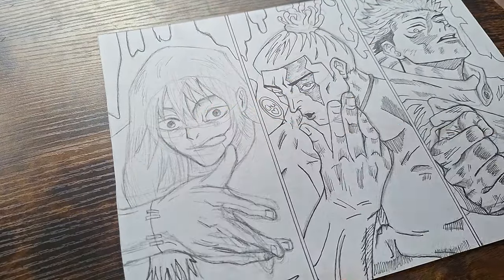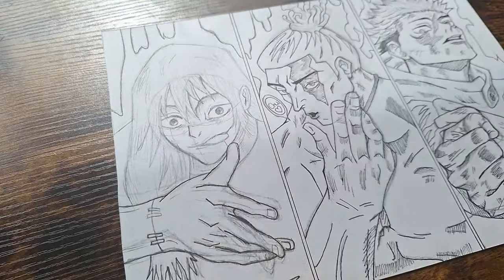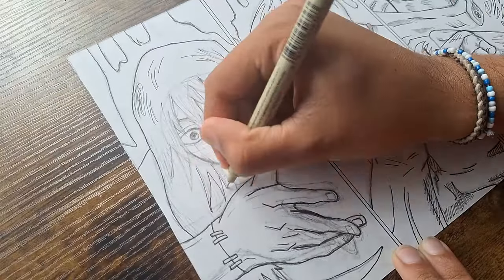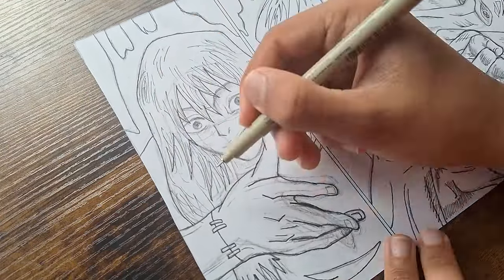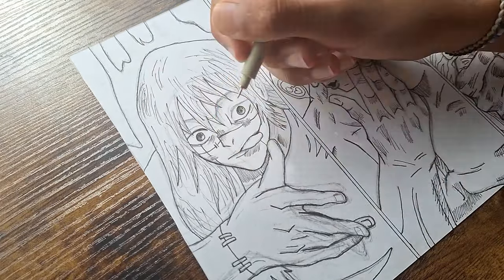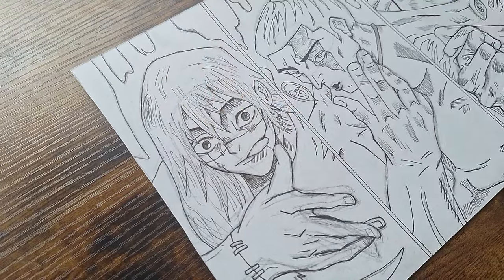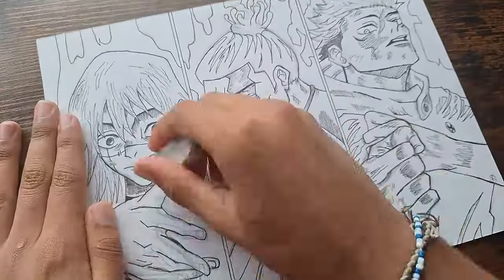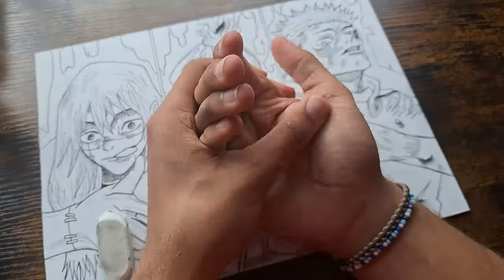Once I was done inking Toto, I moved on to inking Mojito. Over here, I switched from my Staedtler 0.3mm fineliner to a Sakura Micron 0.25mm. Then I used both an eraser and a kneaded eraser to remove any remaining pencil lines. I managed to finish the inking of all three characters, but my hands started to hurt again. To be honest, I felt like giving up.